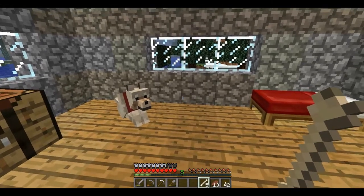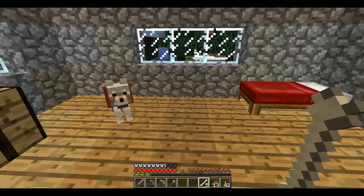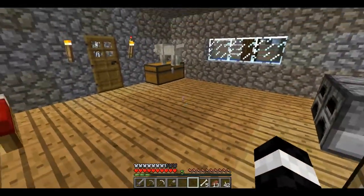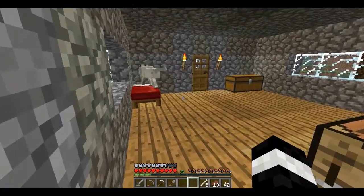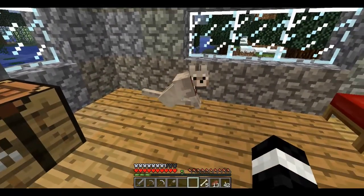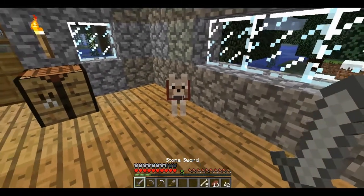If a bunch of love hearts appear, the dog is yours. If a cloud of dust appears, you need to keep feeding him bones until the love hearts appear. Once the dog is under your command, right-click him and he'll follow you around. Or if you right-click him again, he'll sit and won't move anywhere. If you don't want to put your dog in any hazardous situations, make sure he's sitting down. If you do take a dog with you, they will attack any enemies that try to attack you.